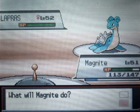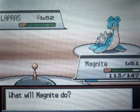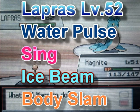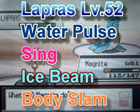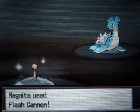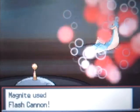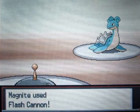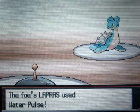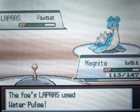Next up is Lapras. I killed the Quagsire with my Feraligatr. Lapras is at level 52 and knows the moves Water Pulse, Sing, Ice Beam, and Body Slam. I'm going to use Flash Cannon to try out my new moves, because I don't think Thunderbolt can quite kill it even though I'm holding a Magnet. I definitely love the animation of Flash Cannon — it's just awesome.